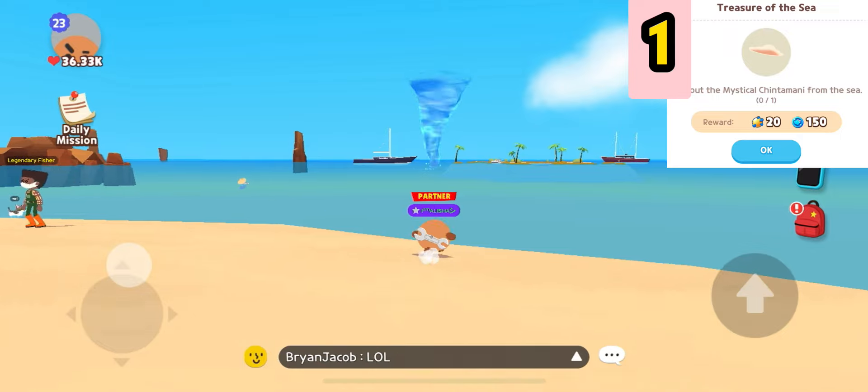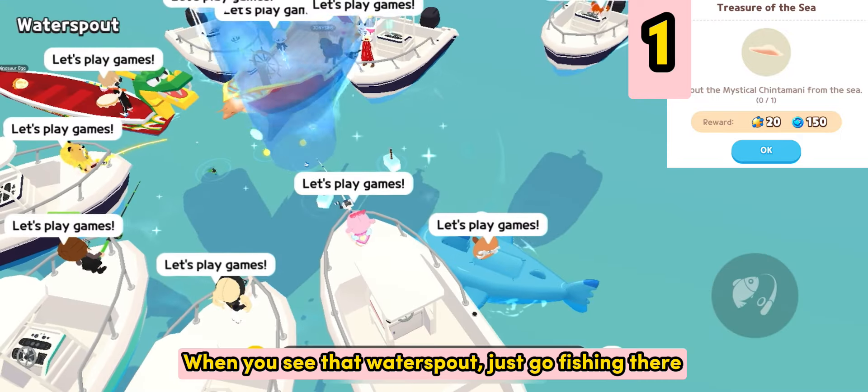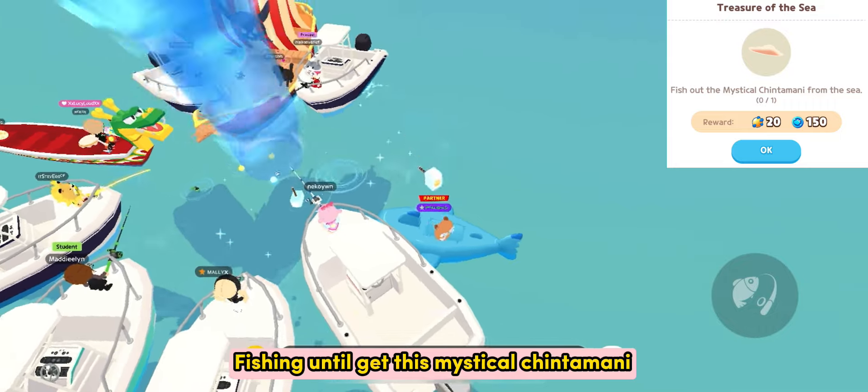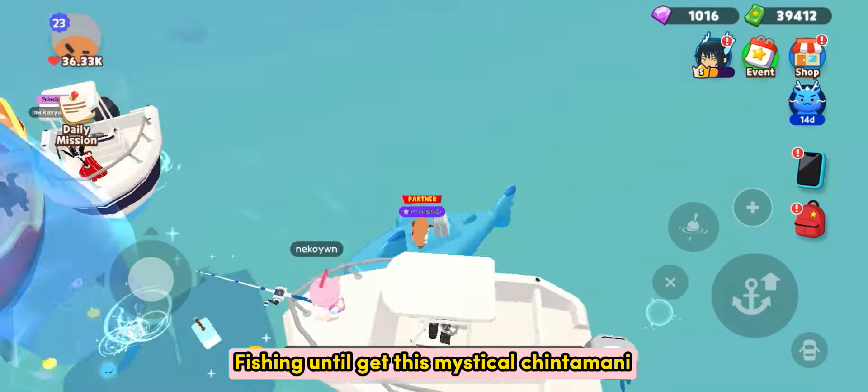Treasure of the Sea. When you see that water spout, just go fishing there. Keep fishing until you get this mystical Chintamani.